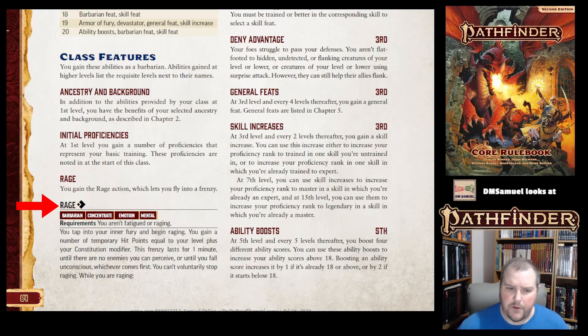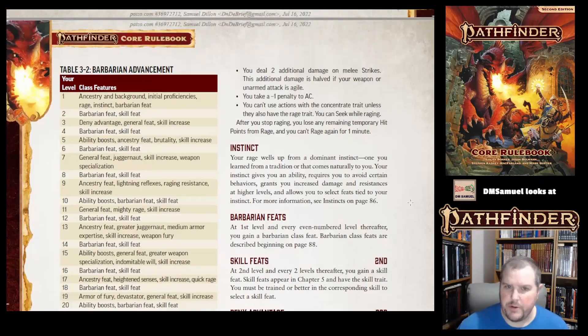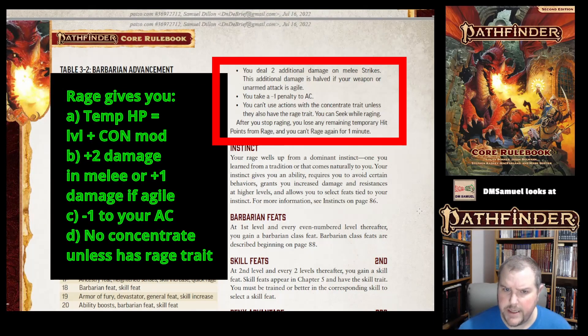You cannot voluntarily stop Raging. While Raging, you deal two additional damage on melee strikes. This additional damage is halved if your weapon or unarmed attack is Agile — meaning if you're using an Agile weapon, which reduces the multiple attack penalty, it also reduces the additional rage damage.